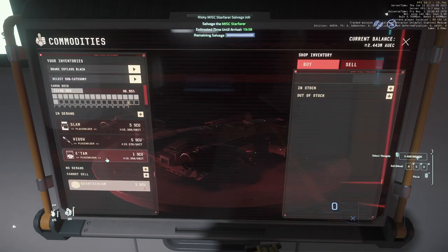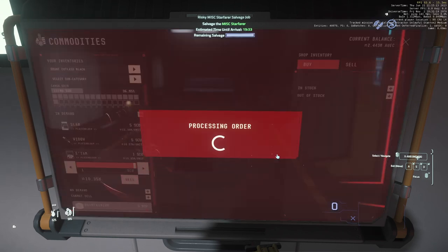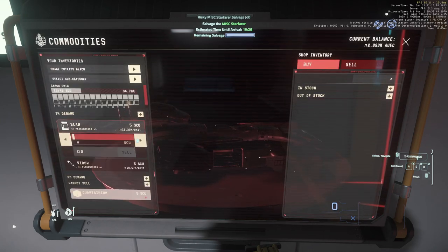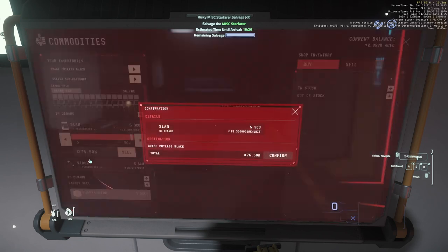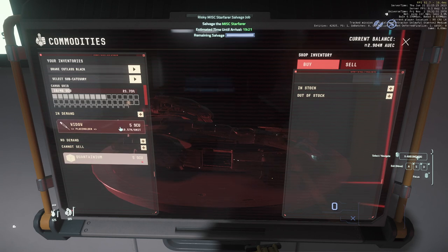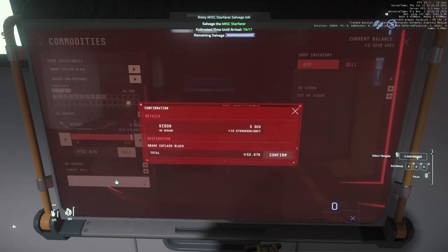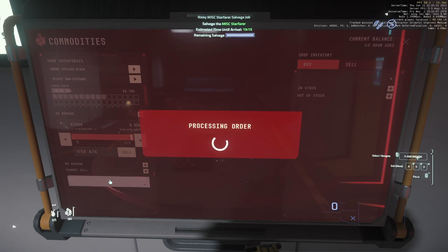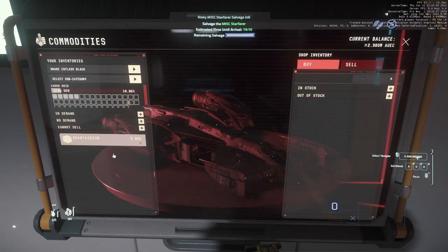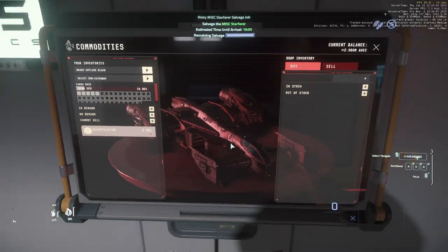The etam — if you're lucky you'll get five, and it sells for 10,000 — sell it here as well. Slam sells for 15,000, so it's another 76k there, almost up to three million now. Widow as well — another 50k. I've also got five quantanium — quantanium at the moment sells for 25,000 each, so there's another 125,000, which would take me well over the three million mark.